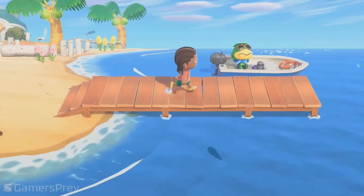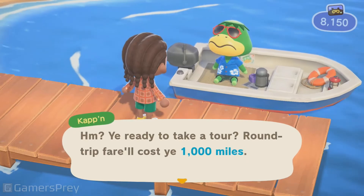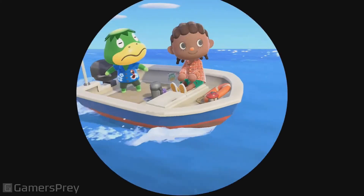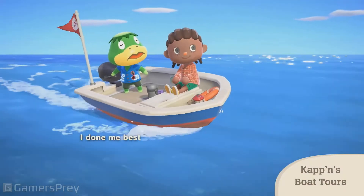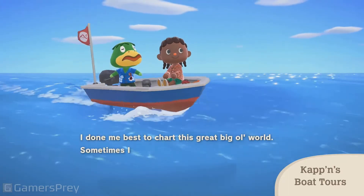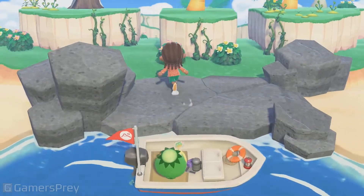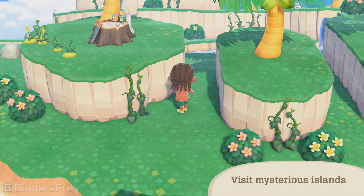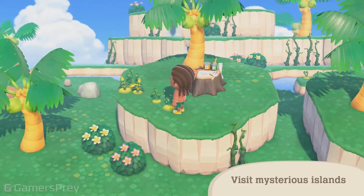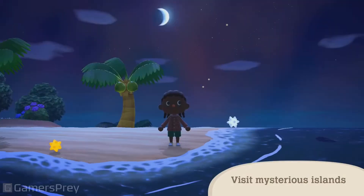This is Captain. You'll find him lounging around on your island's pier. Looks like he'll ferry you to a destination via his boat — his pride and joy. It's worth the journey just to be serenaded by his sea shanties. Your destination is a hidden gem that only Captain knows about. You might dock at an island with mysterious flora, an island with a different season, or a different time of day.